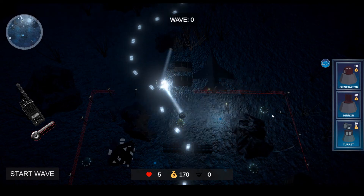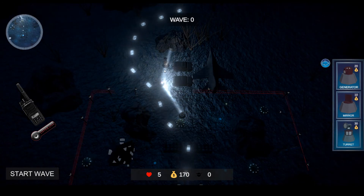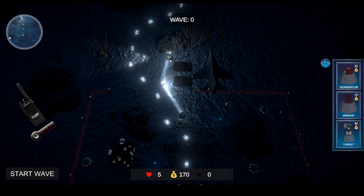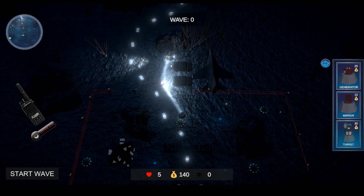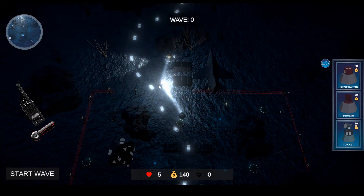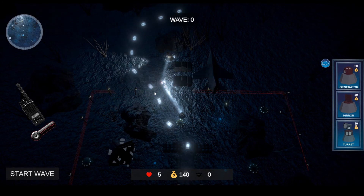We also have a turret — that's your main firepower. You place it and rotate it using the scroll wheel, and try to align them to the direction of the enemies. We have light cubes that show you the direction of the wave, so you can strategically position your construction items to better defeat the enemies.